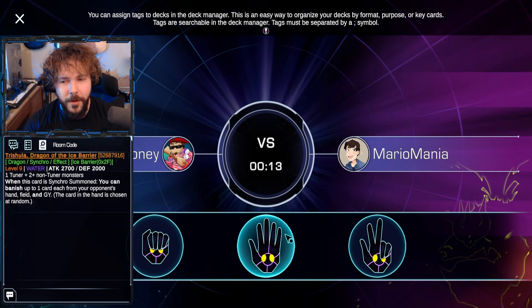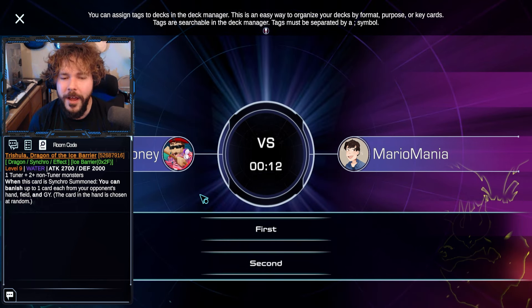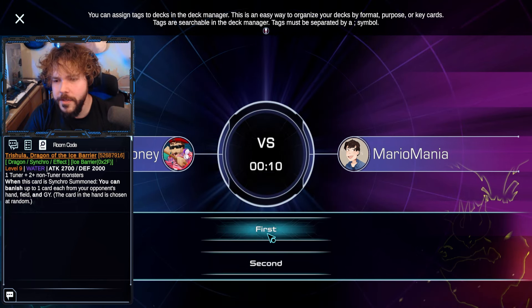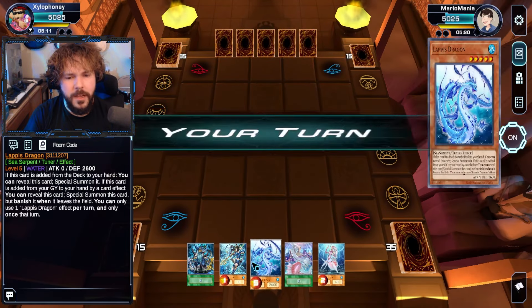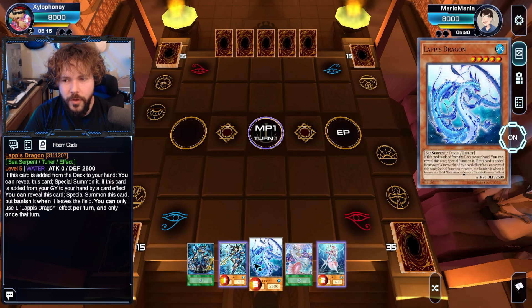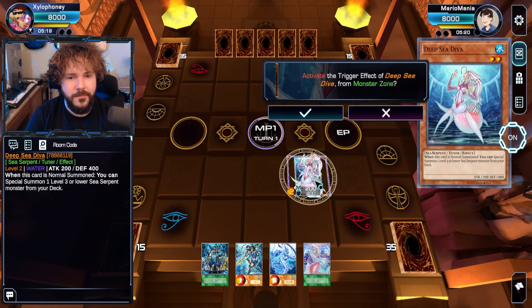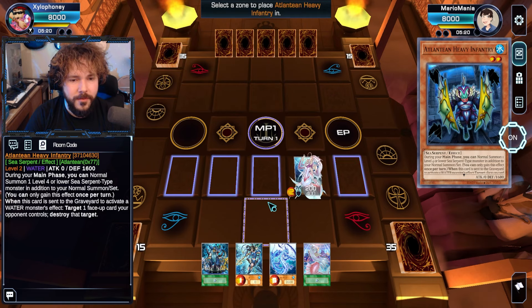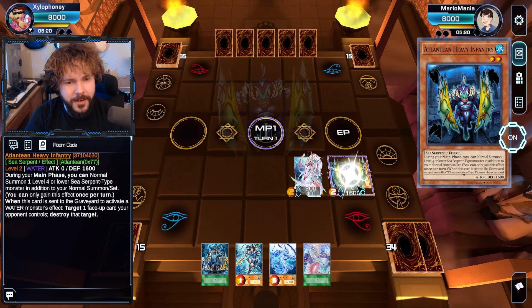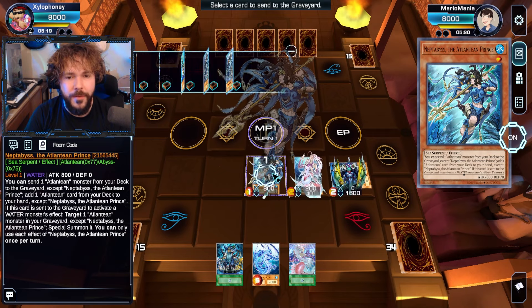A lot of boss monsters I can bring out with this deck — I should really hone in which ones I want to go into first and whatnot. You want me to go first? Yeah, because you benefit from going second way more. We opened with the Lapis Dragon in our hand — why do I keep doing this? I only have two copies of this card, and three duels in a row I have drawn both copies.